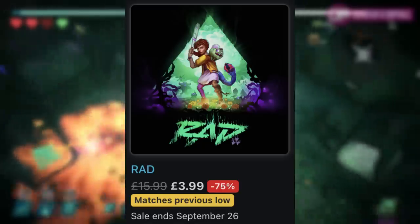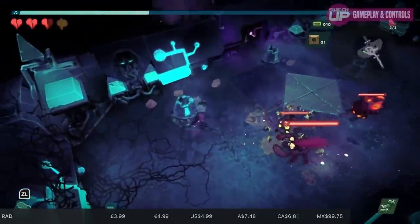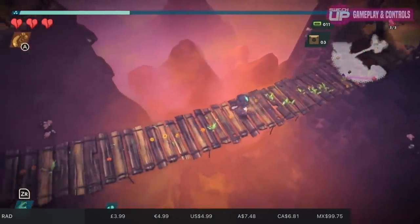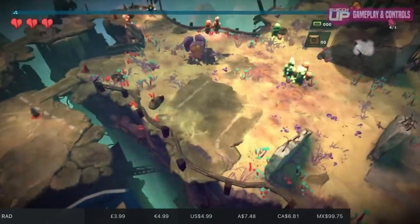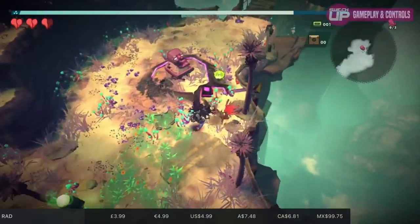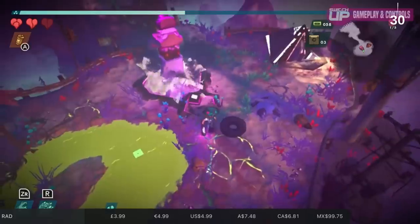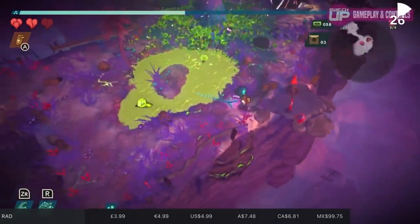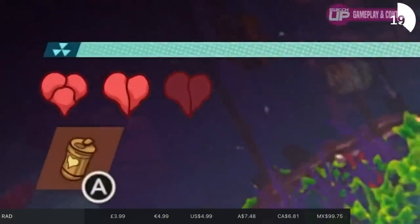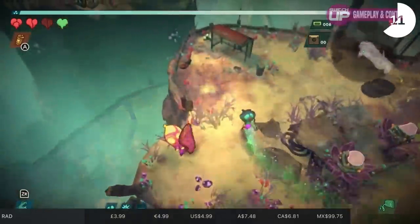RAD released back in August of 2019. It had a few issues at launch including some performance ones, but the cool concept of a roguelite that combines a mechanic whereby you mutate your character works really nicely. The different mutations you pick up will completely change the play style - it might give you crab legs so you can move very fast, or the ability to breathe fire. There's a hub area with permanent upgrades, an arcade style DLC pack, and it comes from Double Fine Productions published by Bandai Namco. It's a 4GB download, about 20-30 hours of gameplay, and at 75% off it's £3.99.